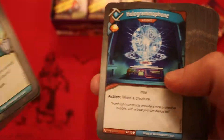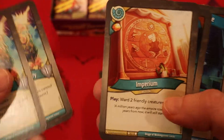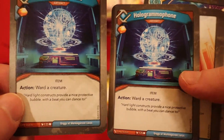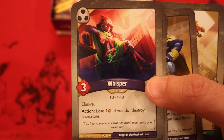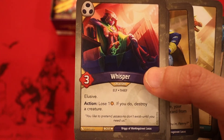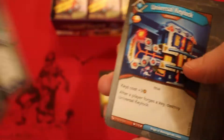We have one, two, three, four, five — five ward effects, and we could potentially reuse these. Imperium hits two creatures, and the Hologramophones are always reusable. It's going to make our creatures very sticky. If we can just get Senator Shrix to survive, this could be a big win. Also want to protect Whisper — this is how we'll deal with our opponent's big creatures. Ward plus elusive does increase its survivability, so that's pretty nice.